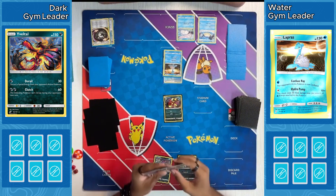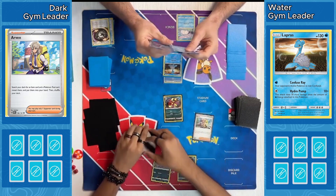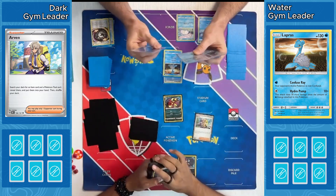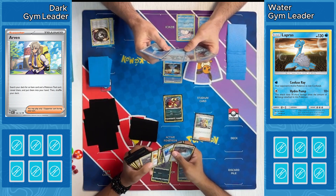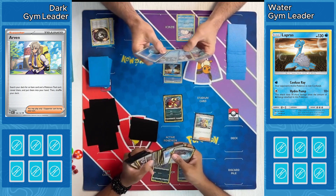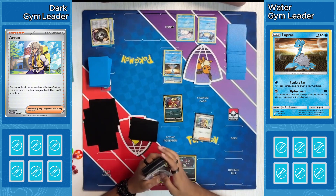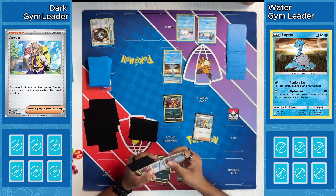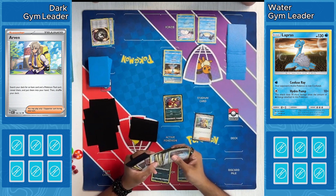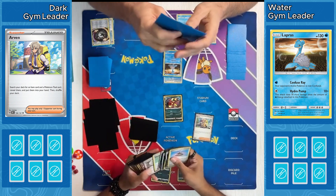Water goes ahead and attacks with Hydro Pump — that does 10 damage plus 30 more for each Water Energy attached, so that's 40 damage on our Yivetel. Down comes Arvin from our Dark player, going to find an item and a tool card. Lots to do here. They're playing Buddy Buddy Poffin, and I believe I saw Turbo Energize — so they might want to find a Quick Ball to get an attacker, or use Buddy Buddy Poffin to get an attacker down, then Turbo Energize from the Yivetel to get some energy.